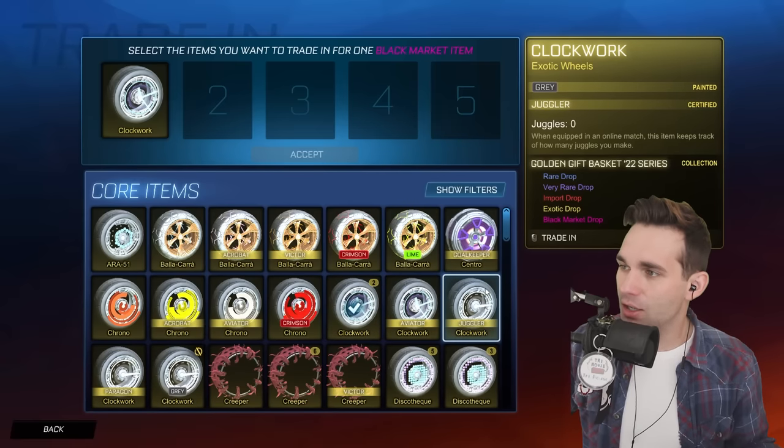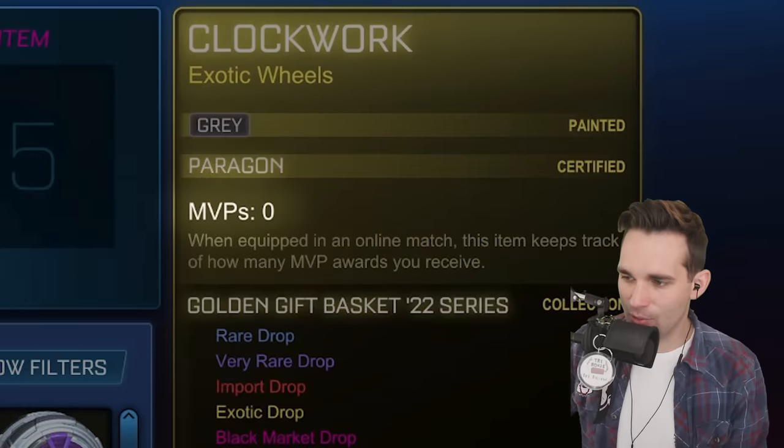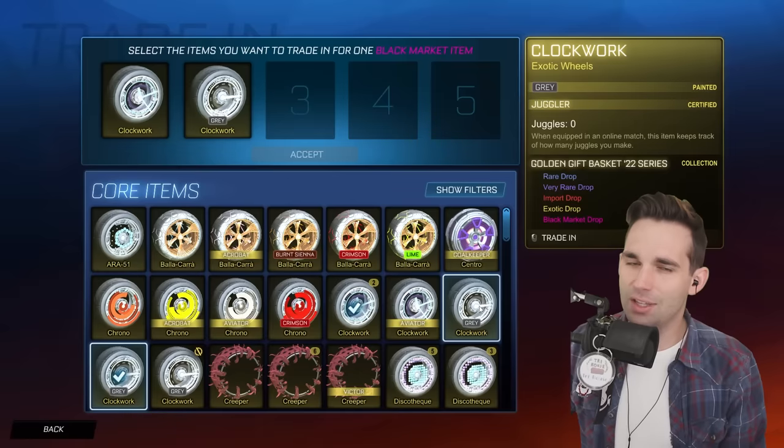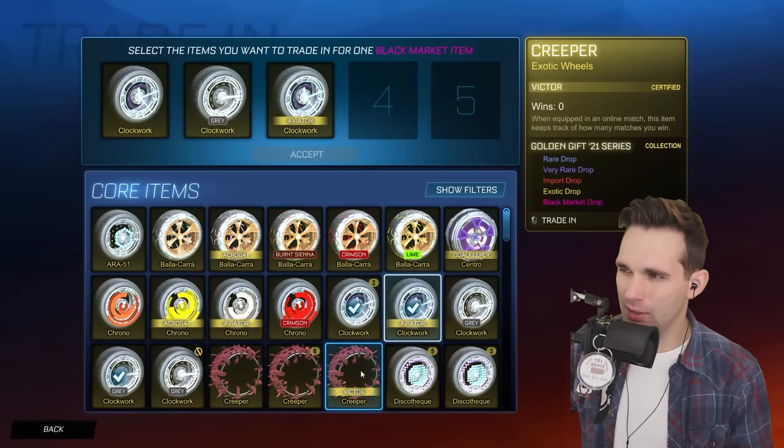Alright, we'll trade in regular Clockworks — I have three: one from the golden gift, two from the golden gift basket. What are the odds? We're gonna trade in Paragon because you need MVPs to get that cert and I'm garbage at the game.